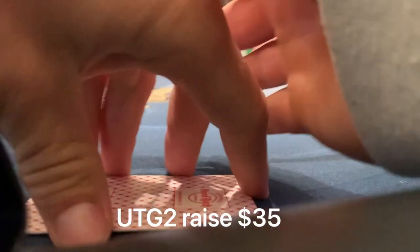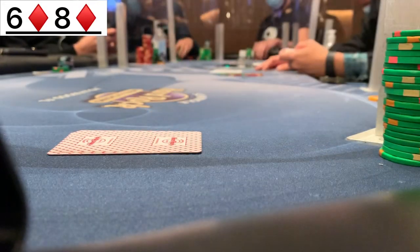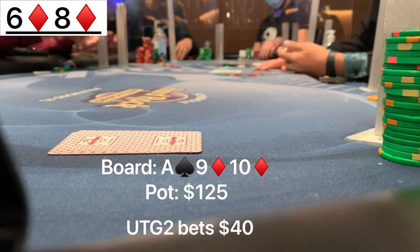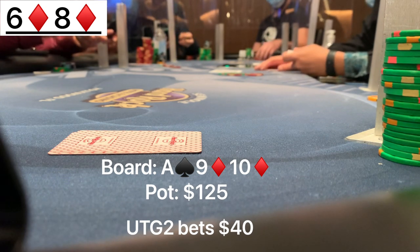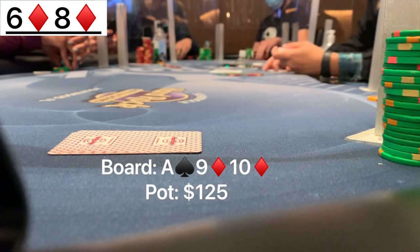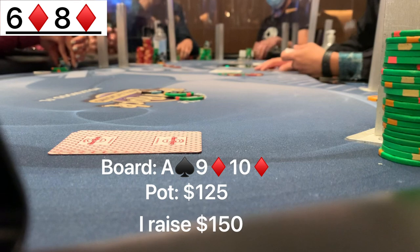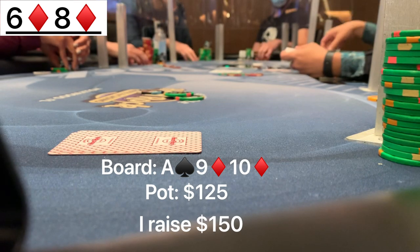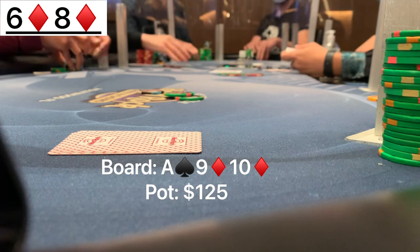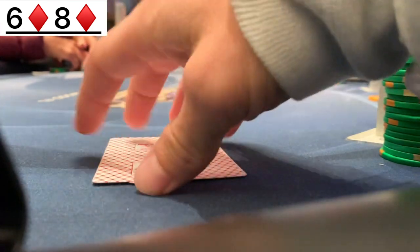Just one orbit later, under the gun plus two — same player as last time — raises to $35. We call on the big blind with six-4 of diamonds and the small blind calls, going three ways to a flop of ace, nine, ten with two diamonds. We flop a straight flush draw. Under the gun plus two bets $40, small blind thinks for some time and folds. We have a straight flush draw — any seven or any diamond gives us a huge hand. I decide with my big draw to put in a semi-bluff. I end up check-raising to $150. I can have two pairs and sets on this board, and my opponent really can't have as many as me. I want to put pressure on his one-pair hands and gut shots. He thinks for a little bit and makes the call.